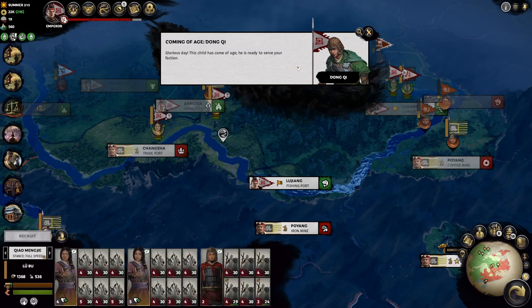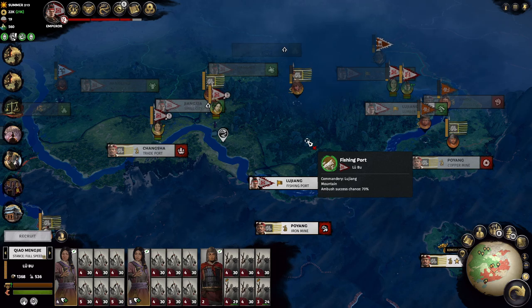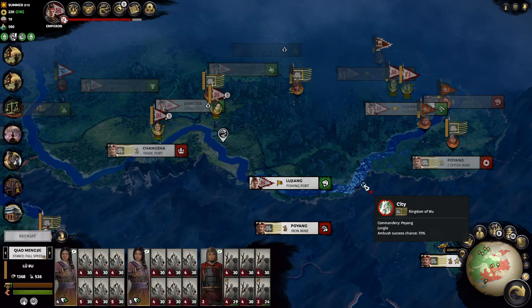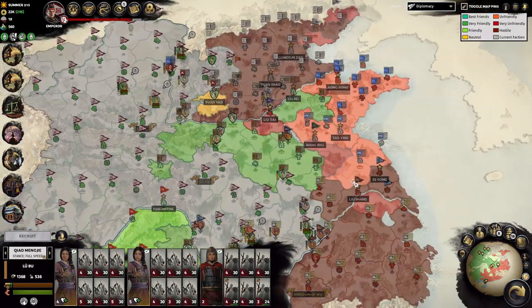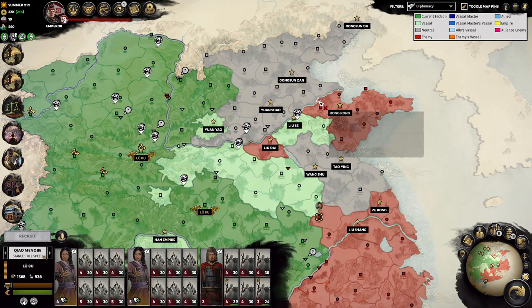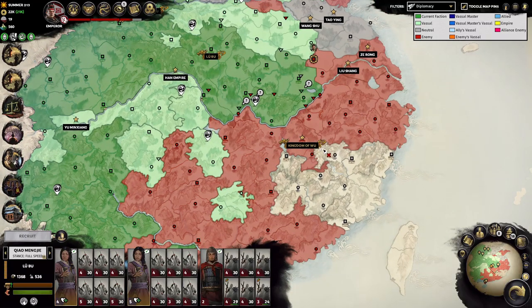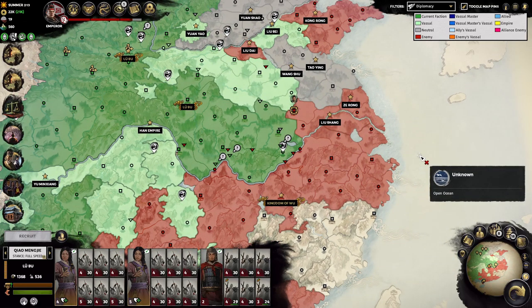Dong Zhuo's son has come of age — another one! We're going to end our episode here. Next episode we're officially going to cross the Yangtze River and start our assault on Wu's mainland. Things are going pretty well — this episode we mainly achieved peace in the north, and we're going to focus all our attention on the Kingdom of Wu next episode. We might be able to wipe them out depending on how fast we go. See you guys next time, bye!